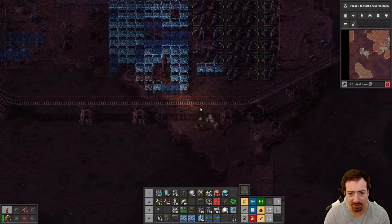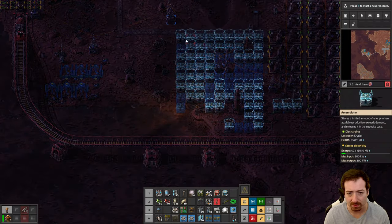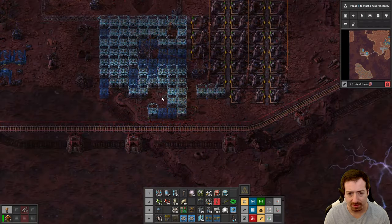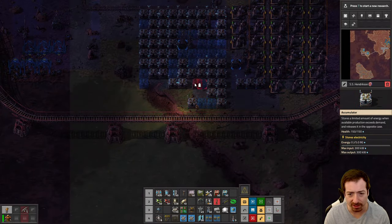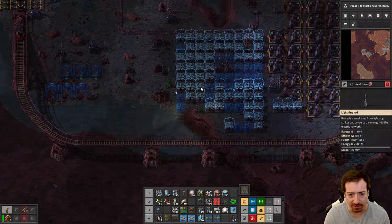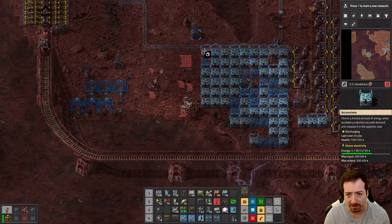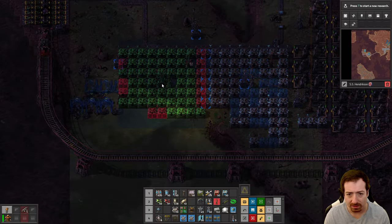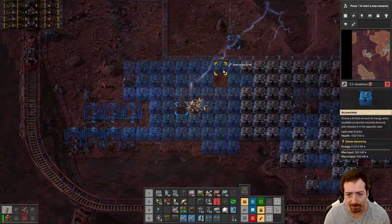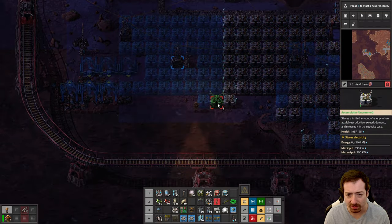We're certainly going to need more accumulators. I want that Fulgora lightning attractor — that's going to take away from my lightning attractors, which actually collect the energy. Let's just paste this where it fits, and it looks like I need more accumulators.